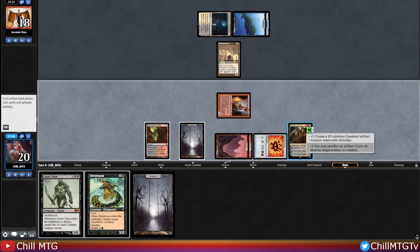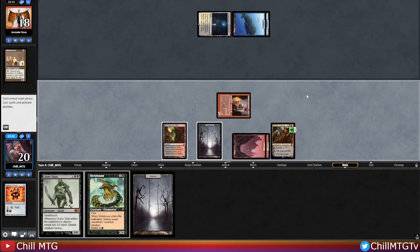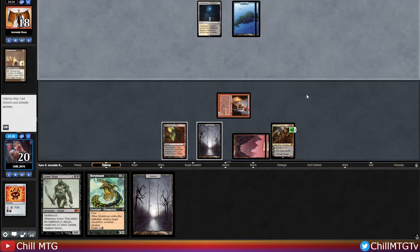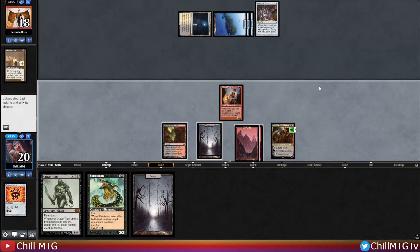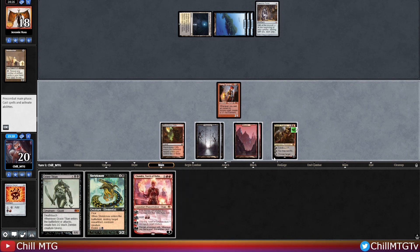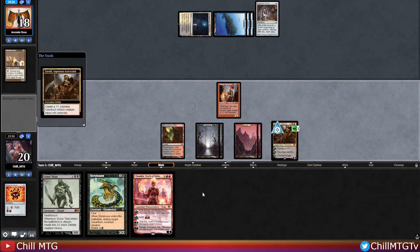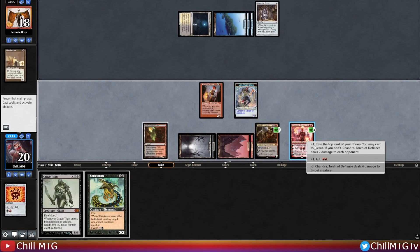We'll play Duress and I'm actually going to sacrifice the Signet to destroy that Metalworker right now. It sets us back on mana — we won't be able to play the Grave Titan — but I just can't have them untapping with a Metalworker and six cards in hand. Then Chorus of Portal comes down. We can uptick on Duress and downtick again next turn to kill the Chorus, and we'll get Chandra online and uptick her to see what we exile — just a Mountain, that's fine.